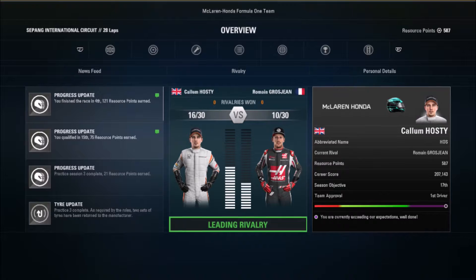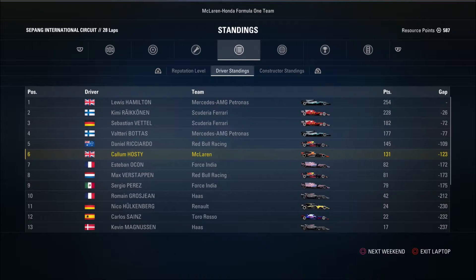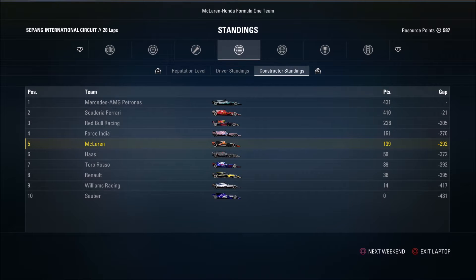I forgot to show the championship last time so I've made sure this time to go into the laptop and show what happened. We're P6 in the championship and closing on Ricciardo. We'd started worrying about Ocon and Verstappen before, but now we're focusing on catching Ricciardo — maybe even Bottas, you never know — and Vettel too, could it really be? In the championship we're P5, honing in. This car is coming on really strong towards the end of the season, which is very good.